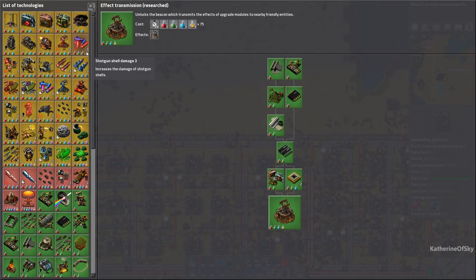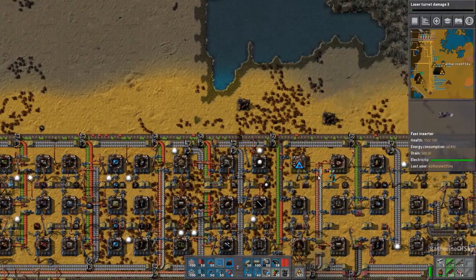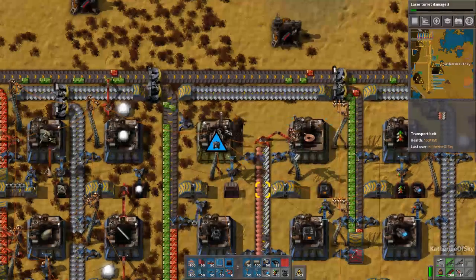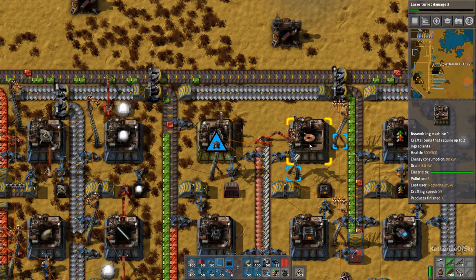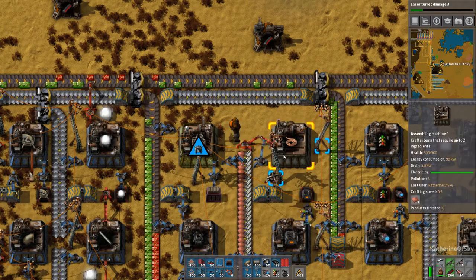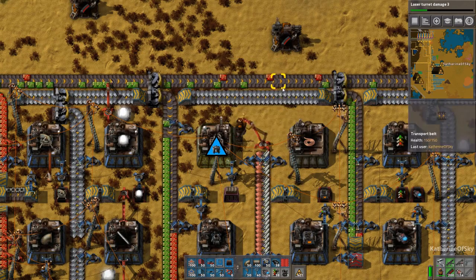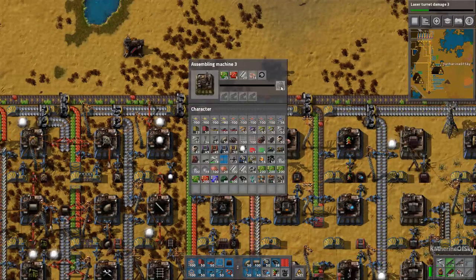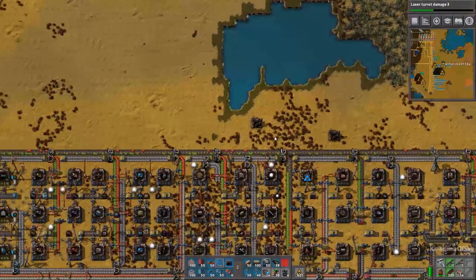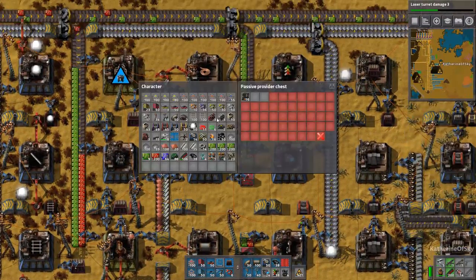Laser turret damage - that sounds very tasty. Let's have some of that. Here we have beacons - they'll live here. We're going to transfer copper coil. There's a naughty inserter choosing the wrong product. We need a lot - lots of red circuits for these. They're so expensive. 20 advanced circuits per beacon - that's just beyond, that's not great. It really is not great.